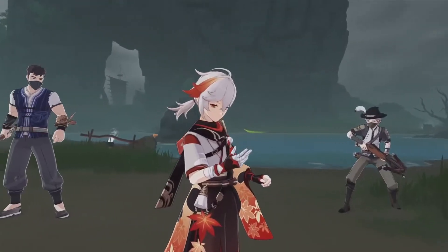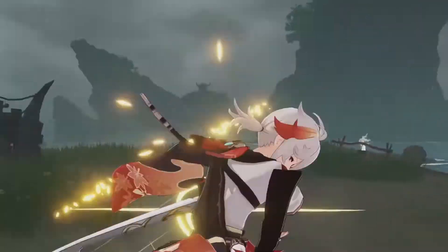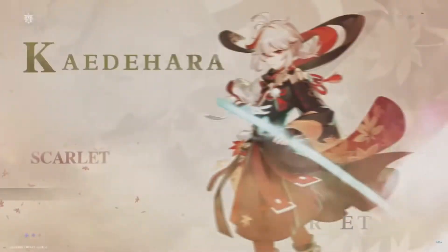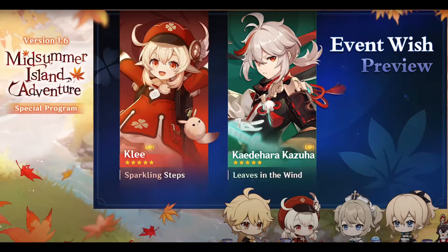First, we will have a new character, Kaidahara Kazuha. He's an Anemo character who uses a sword. He's got a really cool style. Based on the current information, he seems to be a support character, but of course you can also use him as a carry. The new banner will first get a Klee rerun and then the new character, Kazuha.